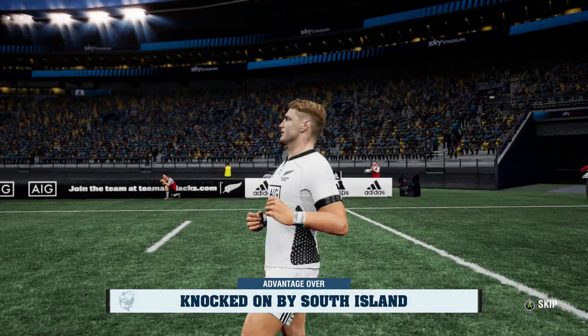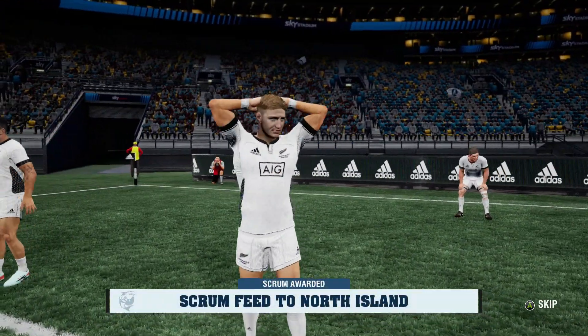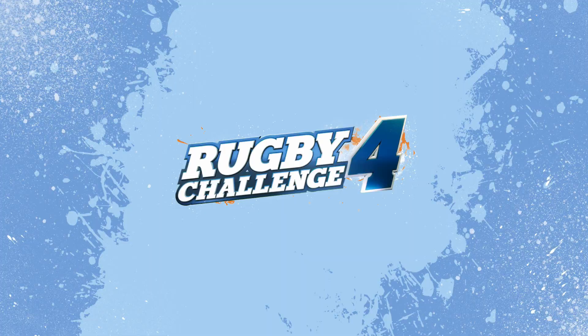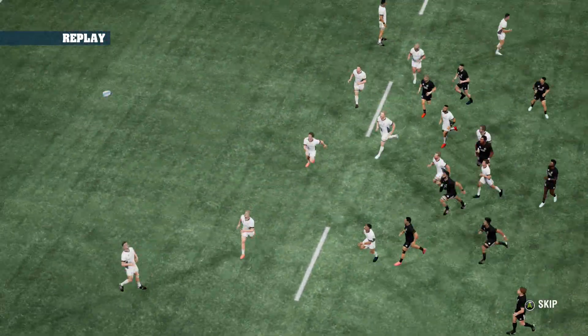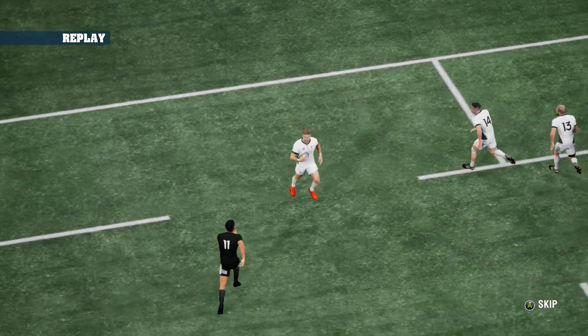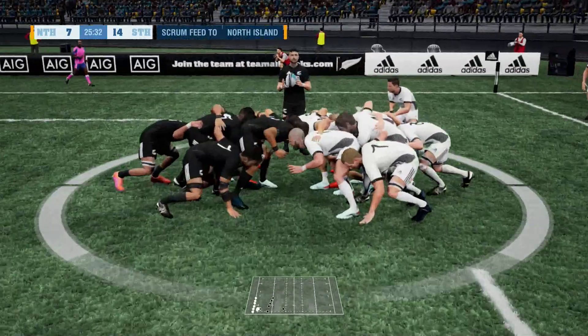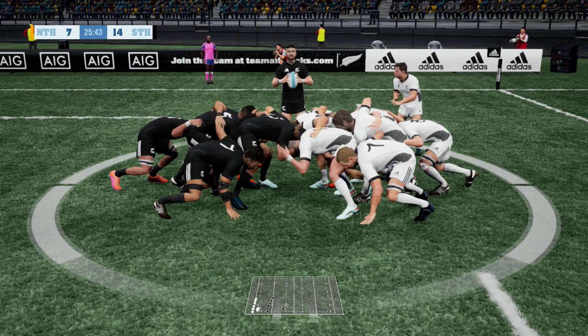And lost forward — what's he doing? That's put them under all sorts of pressure. He just lost control of the ball on that occasion. Crouch — there's going to be a scrum. Scrum time seems to be a real battle for both sides.